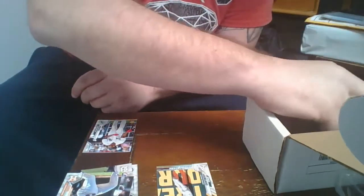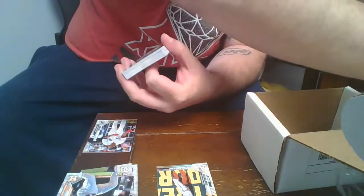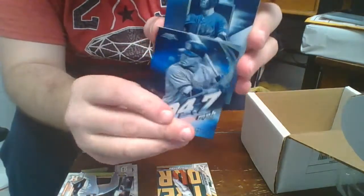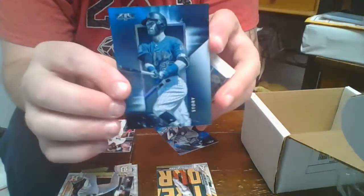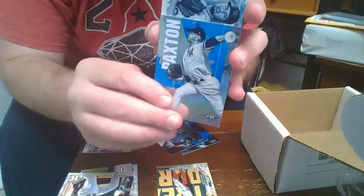So the last of this box before we get to the hits — we've got Topps Fire. Franchi Cordero, Trevor Story. I love these cards. Paxton. It's 2019 Topps Fire, by the way. German Marquez.